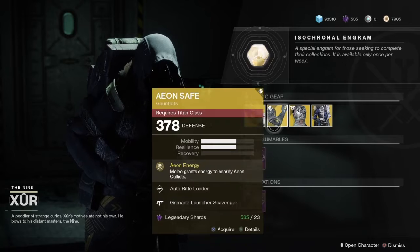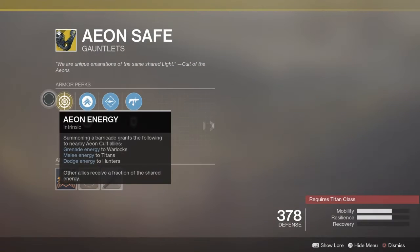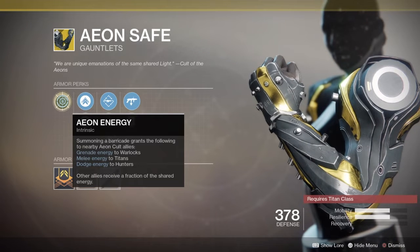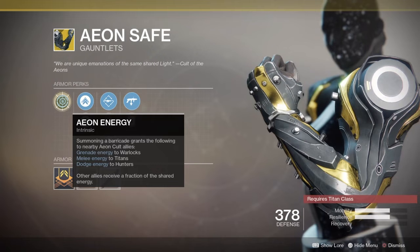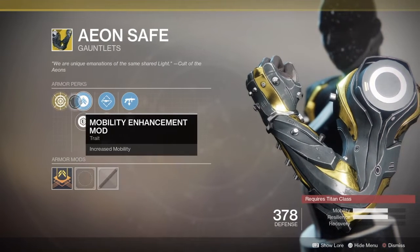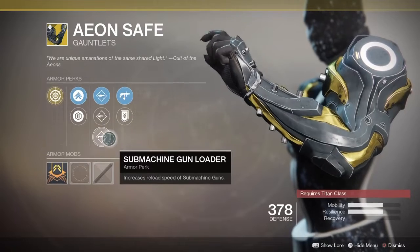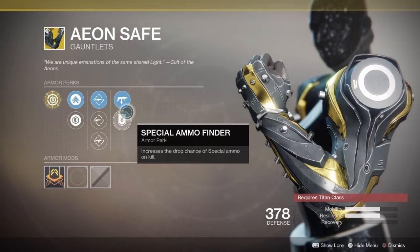Pretty cool weapon, pick it up if you don't have it. Next up we have the Aeon Safe Gauntlets, exotic gauntlets for the Titan class. It comes with an intrinsic perk called Aeon Energy — summoning a barricade grants grenade energy to nearby Aeon cult allies, melee energy to the Titan, and dodge energy to Hunters. Note this exotic can be picked up during the campaign, FYI. Also comes with Mobility Enhancement Mod, Plasteel Reinforcement Mod, Rifle Loader, Scout Rifle Loader, Machine Gun Loader, Grenade Launcher Scavenger, and Special Ammo Finder.